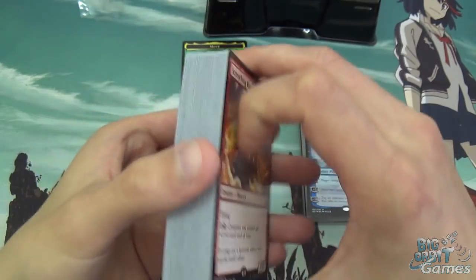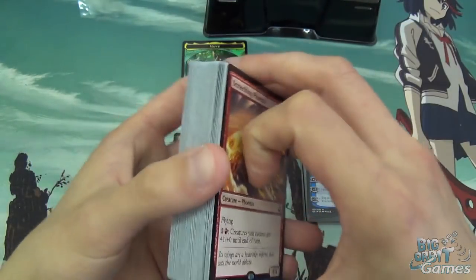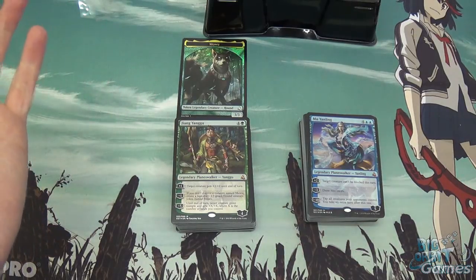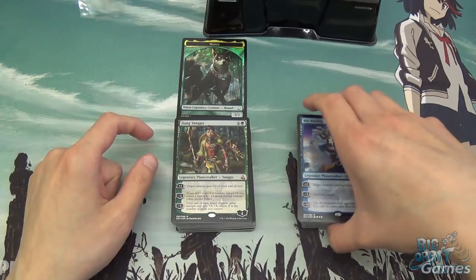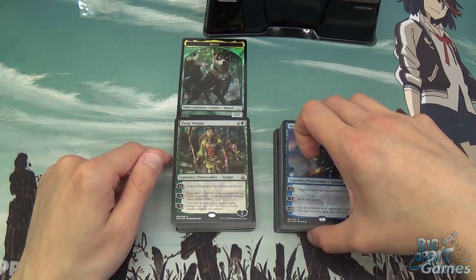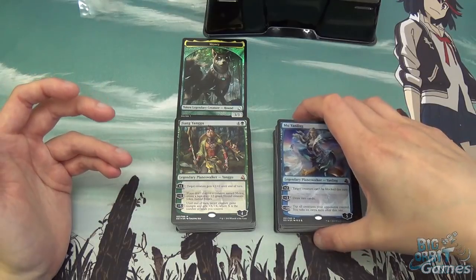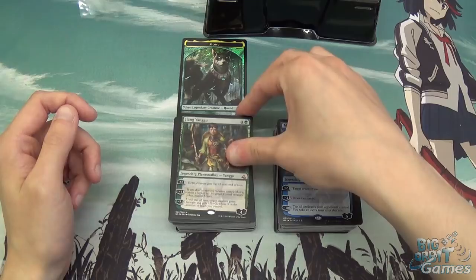Kind of a typical green-red deck — not really any ramp other than Journey for the Elixir searching for a land. The weird thing about this set is it's not legal in anything — you can't use the cards in any sort of competitive format, so nothing in Standard, Modern, or anything like that. Normally sets like this you'd be able to use in Legacy, Vintage, or Commander, but apparently not. Maybe they will update Gatherer to reflect legality in those formats, but at the moment it just literally says set legality: nothing. So the idea is that you play the decks against each other or just in casual games.